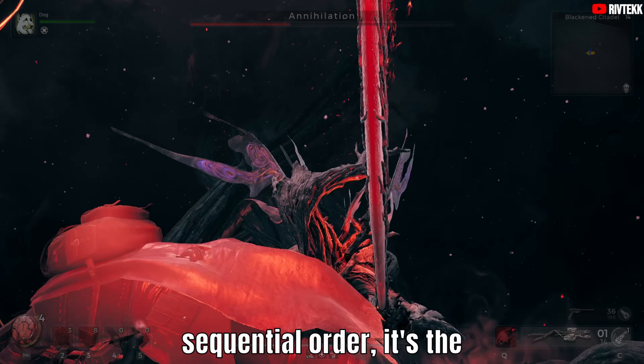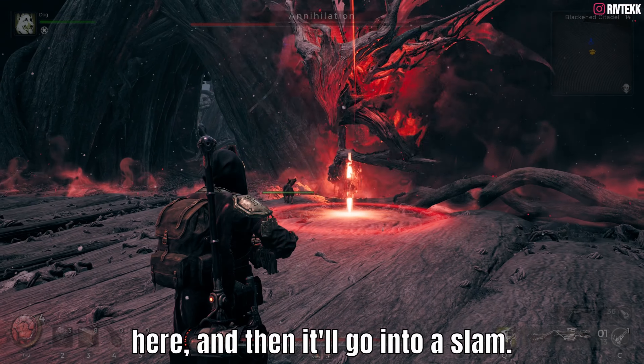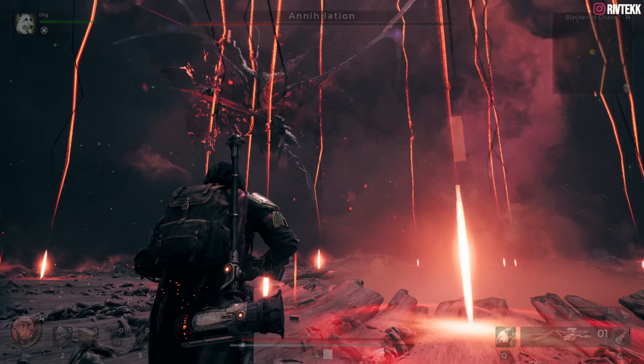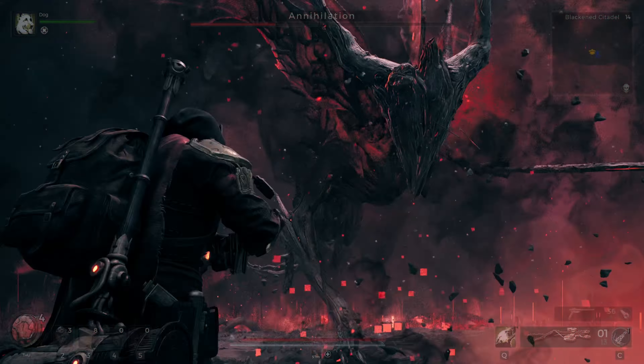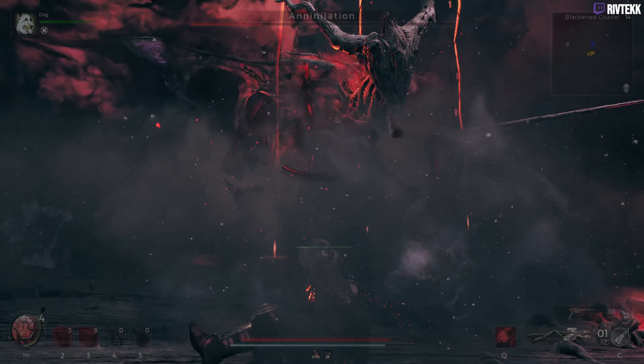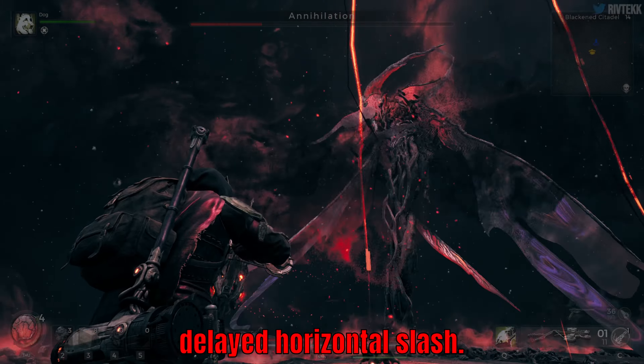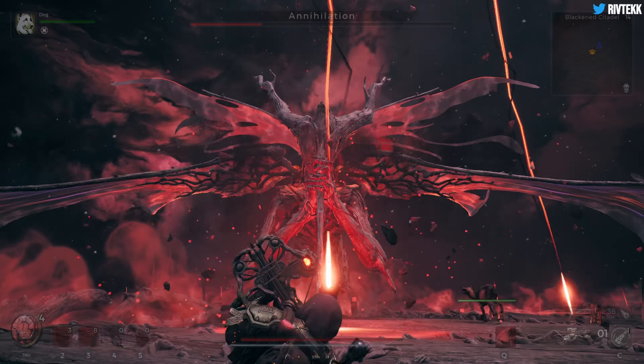This combo almost always comes in sequential order: it's the overhand slash right here, and then it's the lunging slash right here, and then it'll go into a slam. Just be patient — don't turn around and start automatically shooting, because you're going to probably get caught. There's a horizontal slash, and then it's always followed by a delayed horizontal slash. Both of those slashes have audio cues. And then another slash.